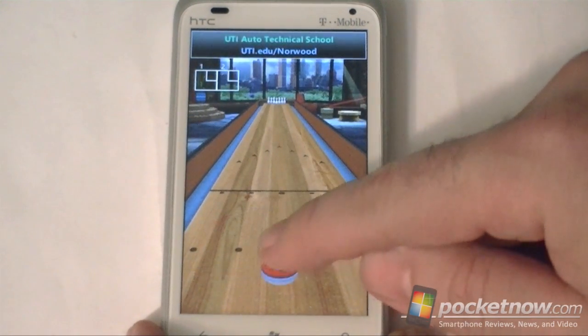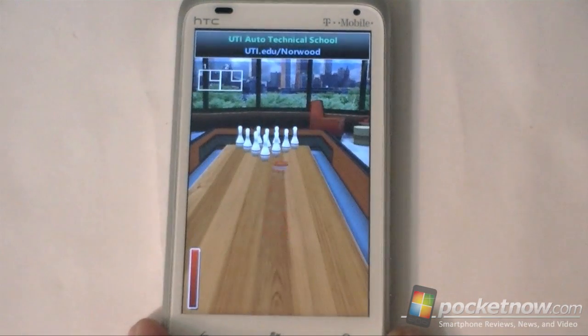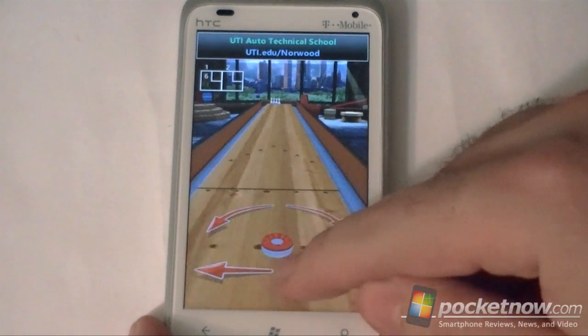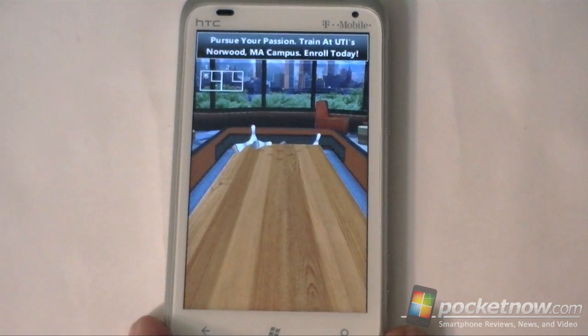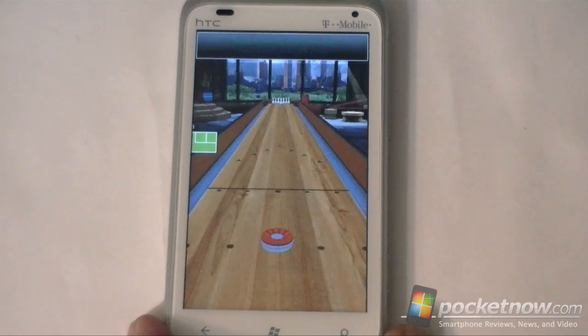And then you just touch the puck and you flick it. We see how many pins we can knock down. Almost a spare. And look, there's my avatar — so it's got avatar integration.